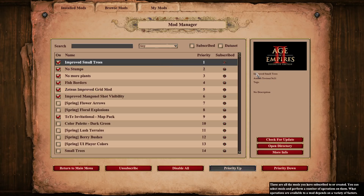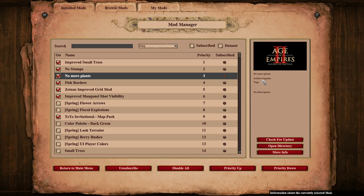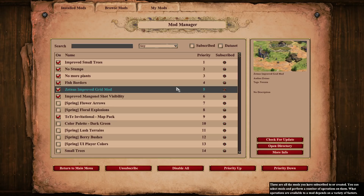You can see on the right who the author is — we have Tevius who made improved small trees, O4PY with no stumps, Sagum with no more plants. And Setness — the Setness improved grid mod. I know they've made some changes to the grid mod in the game, like it comes with the game now, but I still don't know if that's actually good or not. I've been using the improved grid mod since the game came out, pretty much, and I don't think that's going to change. I love how it's kind of soft and not too intrusive, but still provides exactly what you need, which is the grid. Highly recommend this as well.